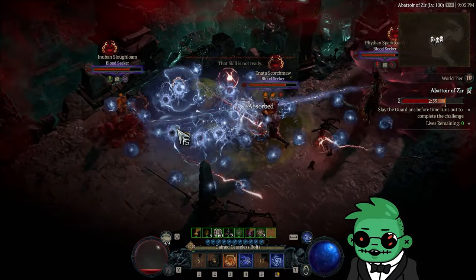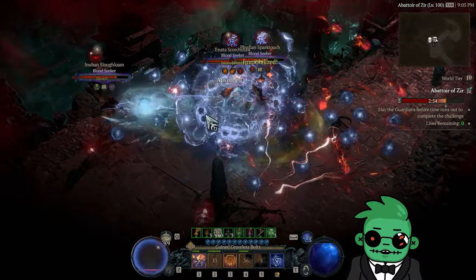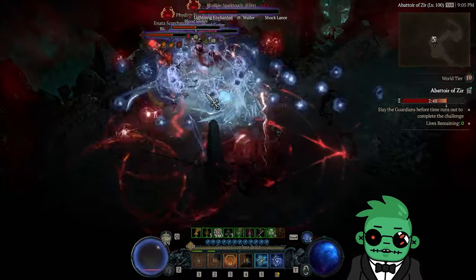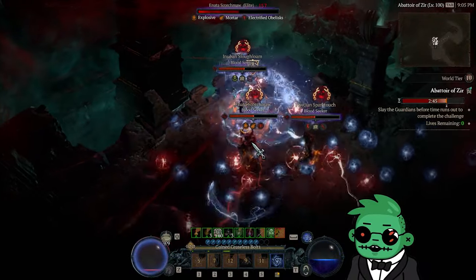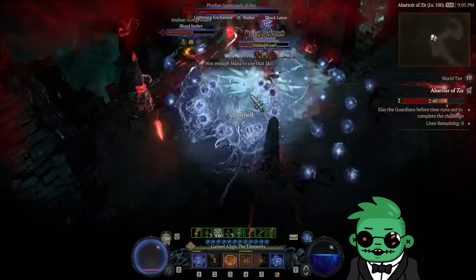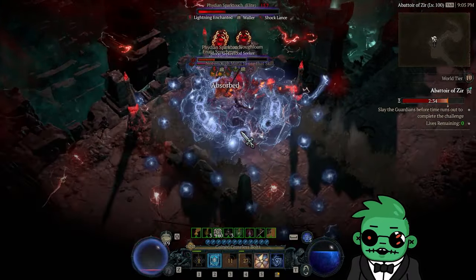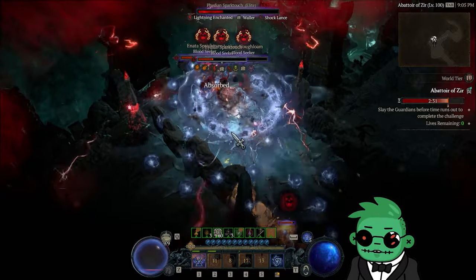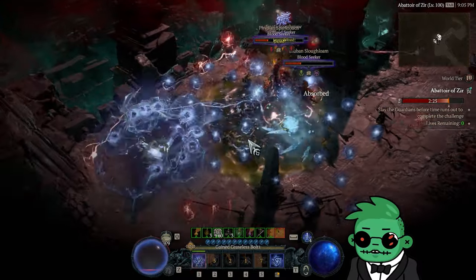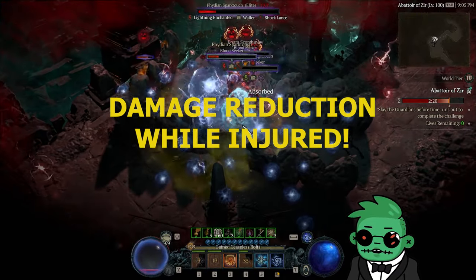GM fam, it's Daito here and today we're excited to show you a simple technique that should enable your character to progress through the Abattoir of Xeer. What you're seeing is a tier 12 clear using my ball lightning sorcerer, but the beauty of this technique is any class that can generate a barrier on a consistent basis should be able to take advantage of stacking this important defensive stat — and that stat is damage reduction while injured.